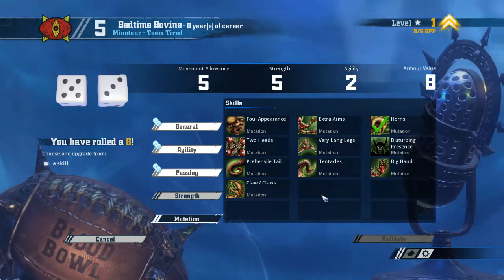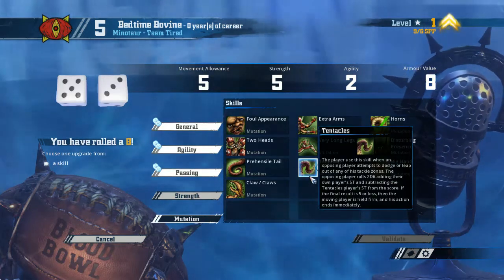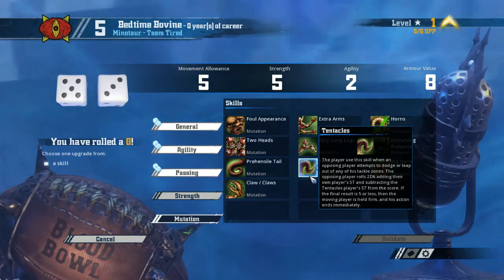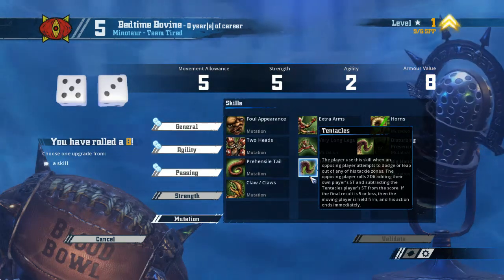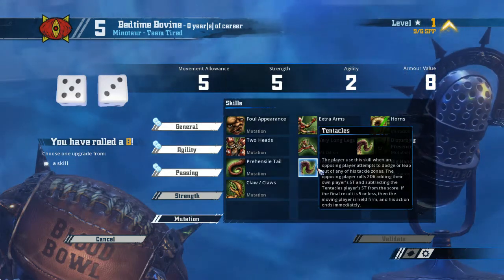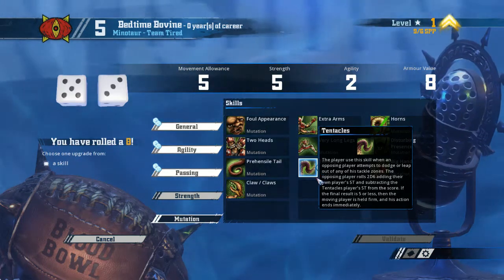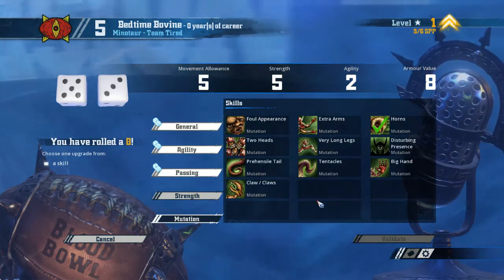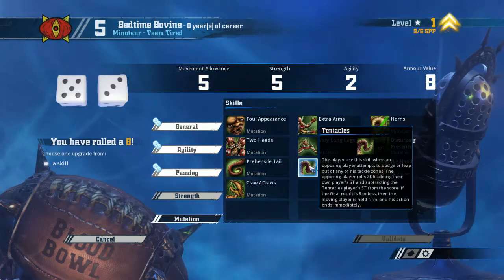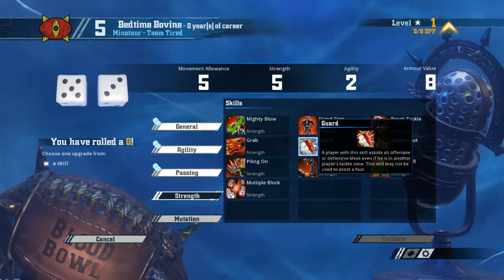We have Mighty Blow already, and Mighty Blow and Claw is a good combo. But also, we could use Tentacles on him. That'll stop people from dodging away from us if they have lower strength. And since we have 5 strength, Tentacles is pretty good — it also has a visual effect, which might appeal to some. It could make him more useful, at least against dodgy teams. I think I'll pick up Tentacles, even though I was talking about Guard — and Guard is really useful.